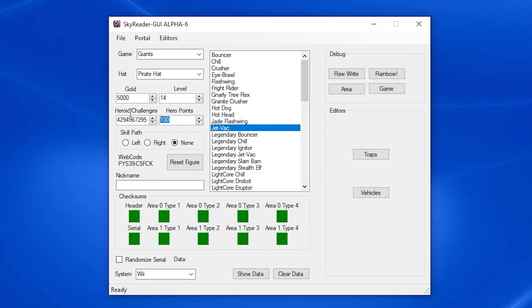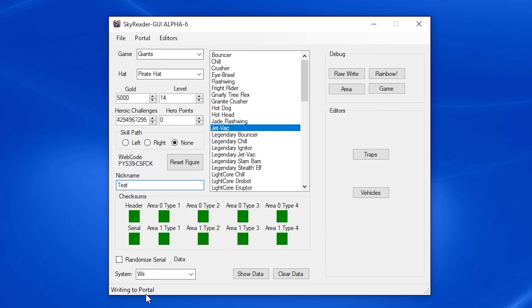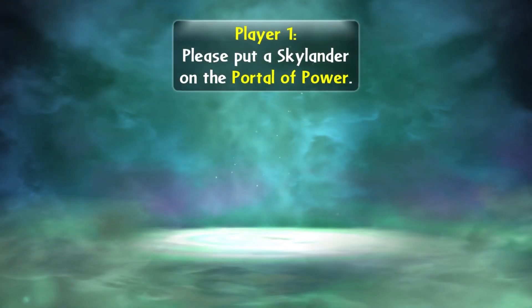Hero Points are something that's only in Spire's Adventure — you can go all the way up to 100 but you can't go above that. Now I'm not going to give Jetpack any because they're pointless — they don't do anything in Spire's Adventure either. So now that we have that, we'll just name him 'Tess' just to make sure this works properly. All you have to do is 'Write Skylander to Portal' — it will say 'Writing to Portal' down here. And there you go — Figure written to Portal. Again, this program is very, very buggy so make sure all these squares down here are green.